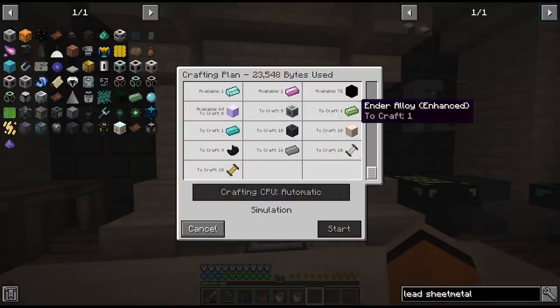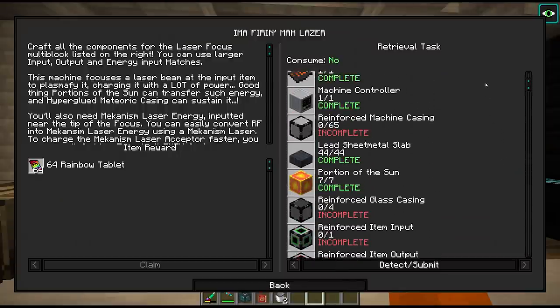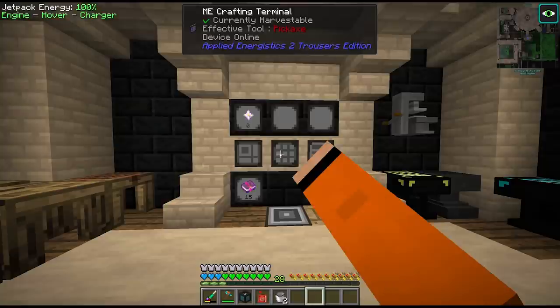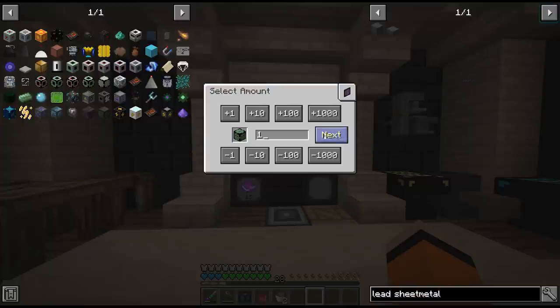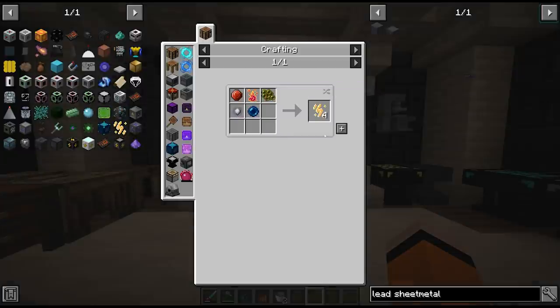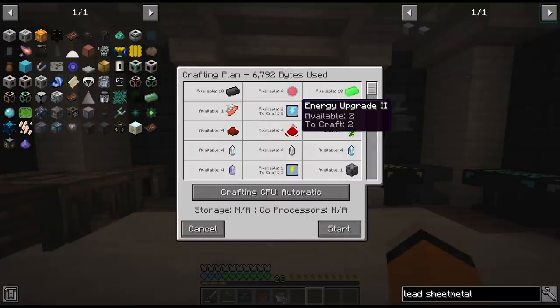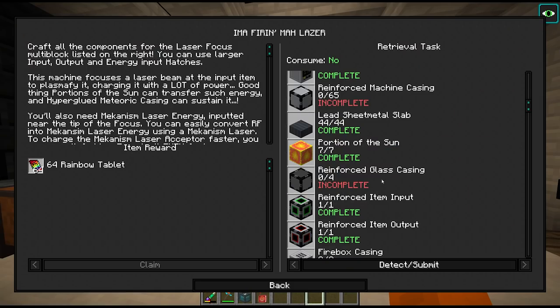I've gathered all the stuff we can get at the moment. This reinforced glass casing threw me off guard — for four of these things we need nearly 340 stardust, and that's going to take a while. I'm also glad I went and raided the emptiness dimension — we need a huge energy input hatch which we're missing two lightning charges for. To make the lightning charges we need impetus jewels, which is not the easiest thing to craft. Now I think we can get our huge energy input hatch. And remember those extra item inputs and outputs I made earlier by mistake for the liquid crafter? We can use them for our laser acceptor now.